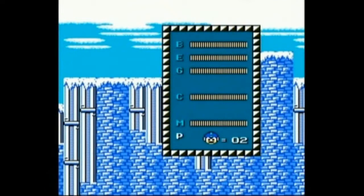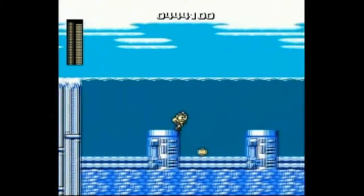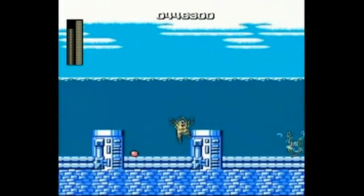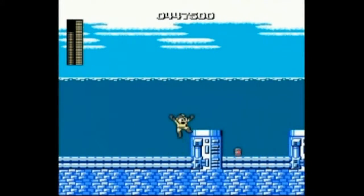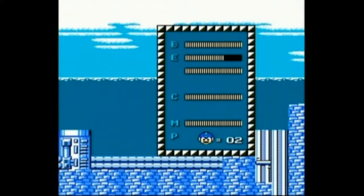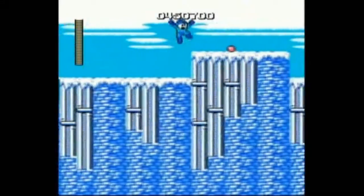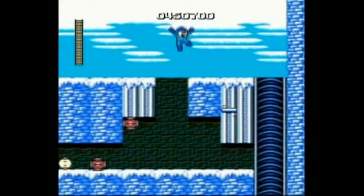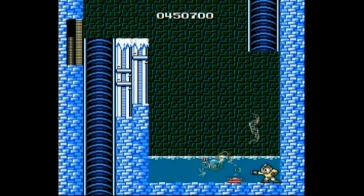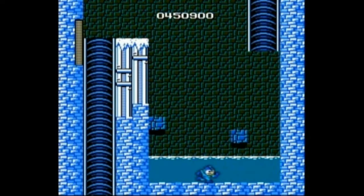Those enemies are kind of annoying too, because if you shoot the bottom of them, the top half comes off and they fly around — it's really annoying. I like the electric beam in action though. Pretty fantastic for taking out these penguin enemies and those annoying little slider things on the floor. I don't know what they're called. I don't know what most of the enemies are called in this game — I don't have the original manual. A lot of slowdown for some reason. Switching to the Mega Buster now since it's just penguins — those are no problem.